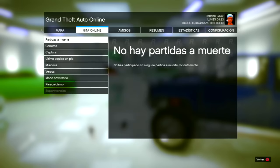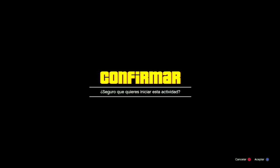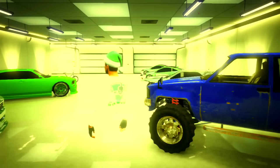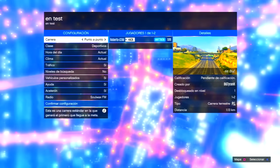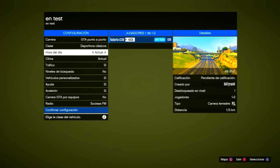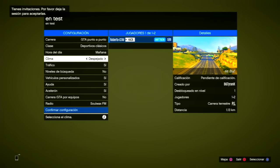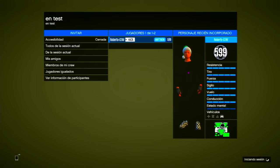We have to add the game in the Social Club. When we've added it to GTA V Online, we're going to go to GTA V Online. On PS3 or Xbox 360, we are going to go to the vehicle class menu. We have to place the vehicle that we want to duplicate or have in our garage.